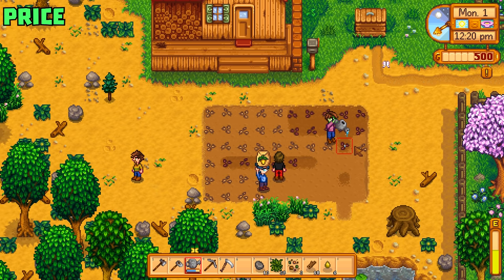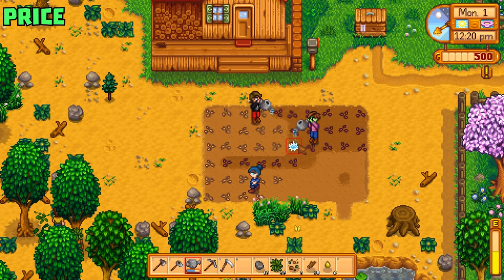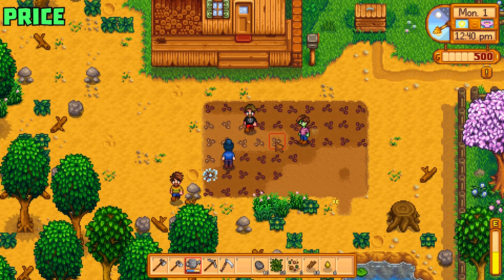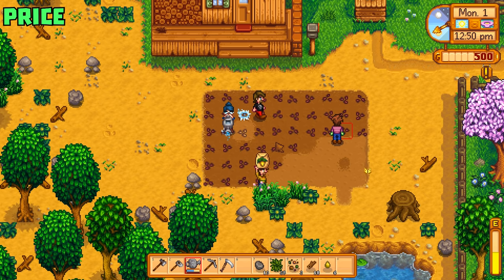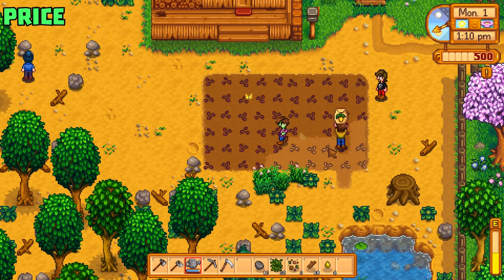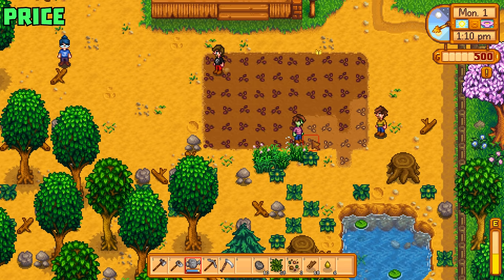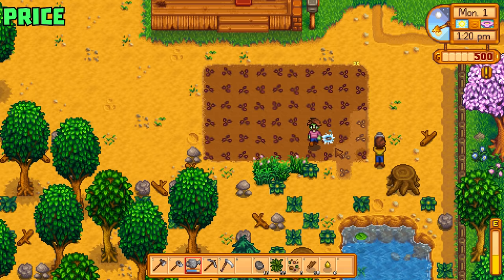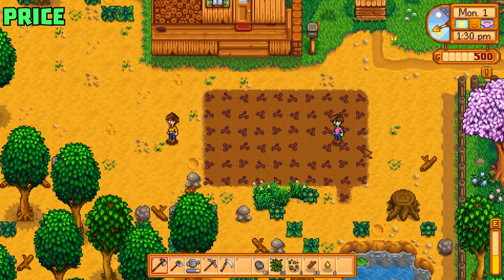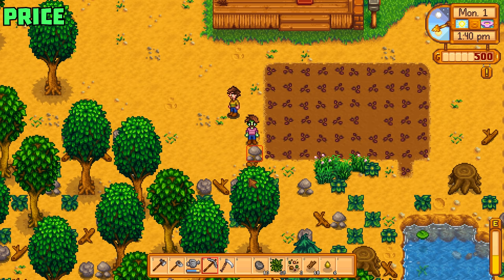Rick, get out of the way, I'm going to put this parsnip in. I was trying to plant and it said, since you were standing there, do you want to offer this parsnip to Rick? I'm like, hell no, this is my parsnip! Also, your watering can does eventually run out of water — come over to a source of water and just left-click again and you fill it back up. Easy peasy, lemon squeezy. Everybody be careful around the parsnips — don't smash them with a hoe or pick or anything like that, because you will destroy them and we won't get anything back.